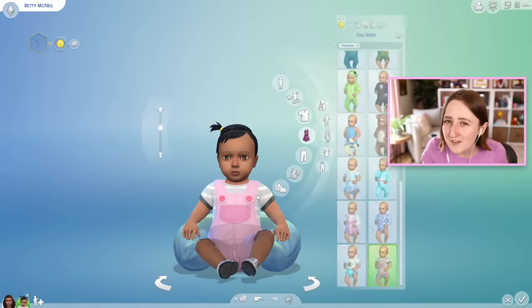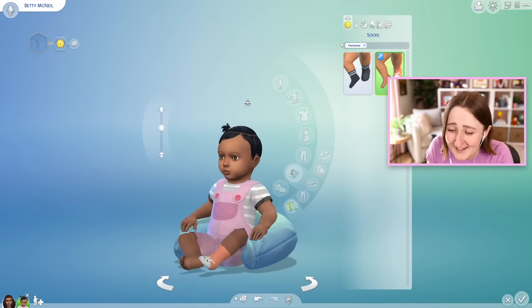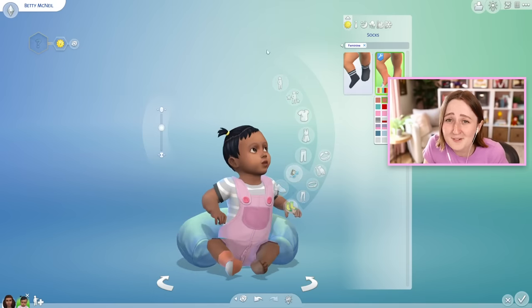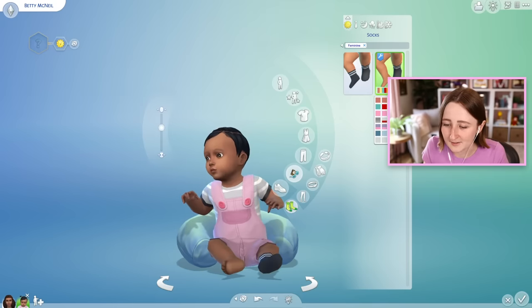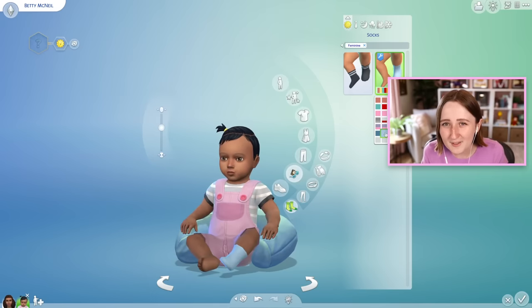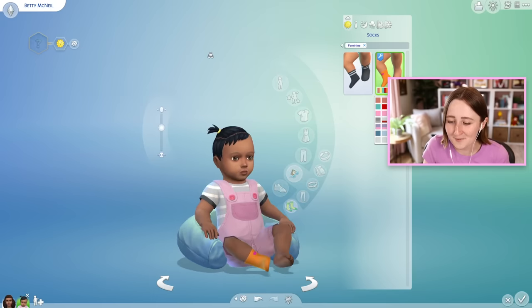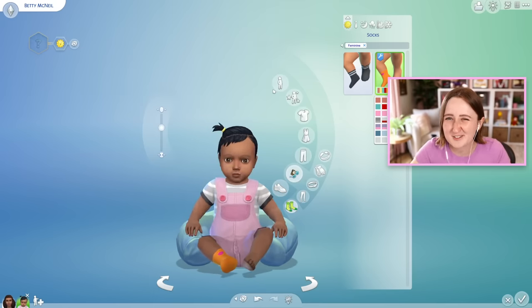While we're in CAS, there's one other thing I wanted to show you. This is a one sock variant for infants — we previously had one for toddlers, but this person converted them for infants. It's literally just one sock, but look at how cute this is because they kicked off one of the socks, so they only have a sock on one foot. It's got all the same swatches as the regular base game sock, except it's just on one foot instead. I love this kind of cute little thing for babies.